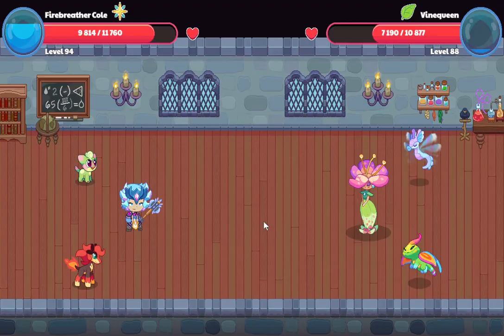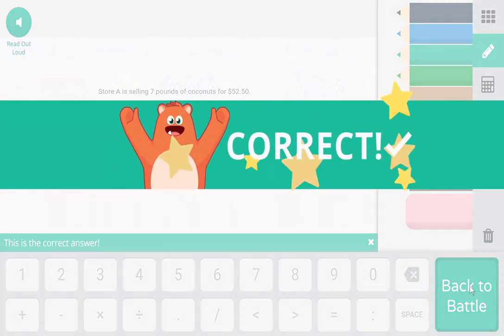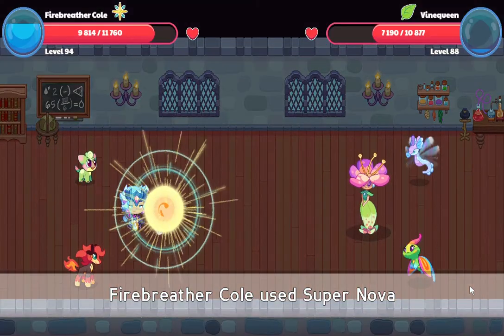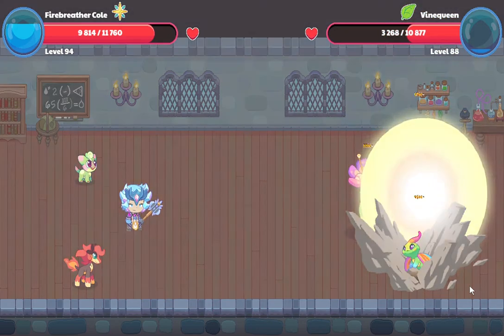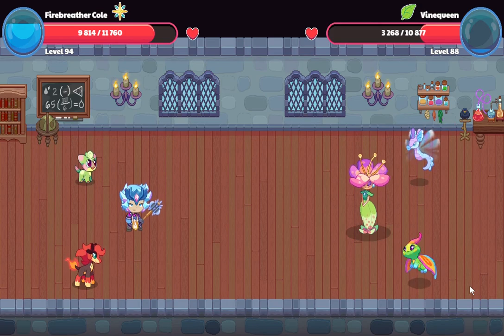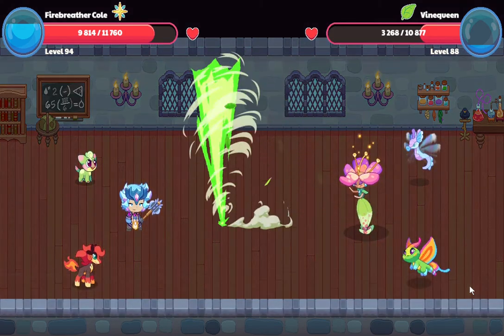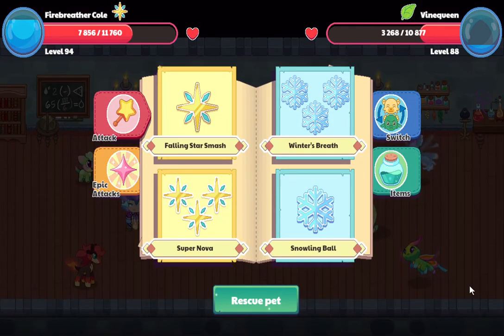Now I'm going to use a supernova. Why am I not using the all-out attack? It's obviously the store B. From Brawl Stars? I play Brawl Stars if you don't know. Nice. And what is Vine Queen doing?